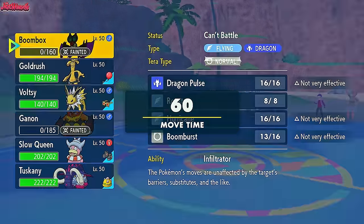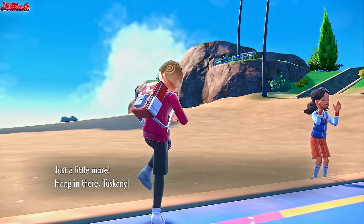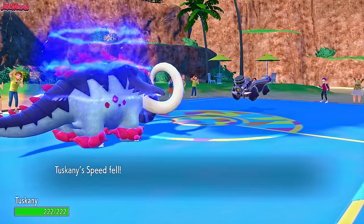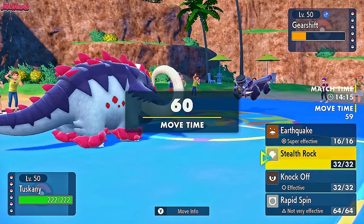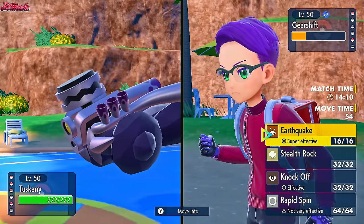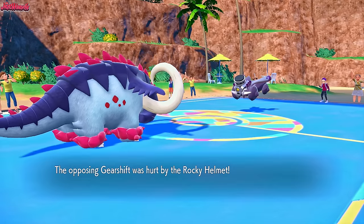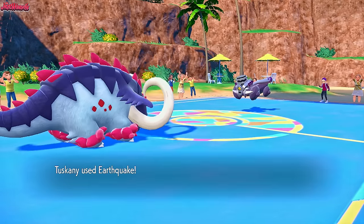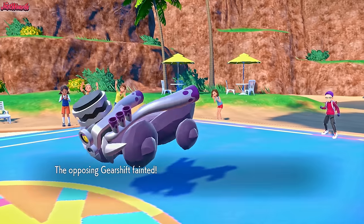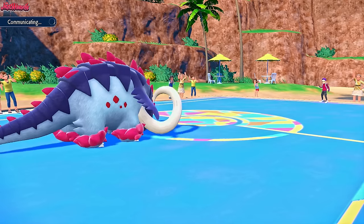They've got a Quaquaval and a Revavroom left. We don't have any priority, but we do have Great Tusk on the team. So we can go into Great Tusk right now. I'm not worried about this Revavroom at all against my Great Tusk, because even at plus one it's still not going to do any damage to us at all. If we assume they're probably going to go into Quaquaval, I'm going to go for an Earthquake anyway. They go for an Iron Head — there is no point switching into Quaquaval there. So we go for an EQ — that's going to take out the Revavroom, no problem.